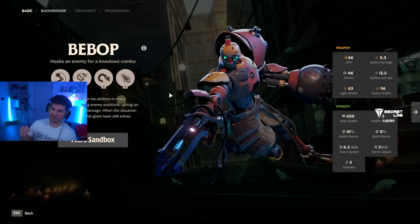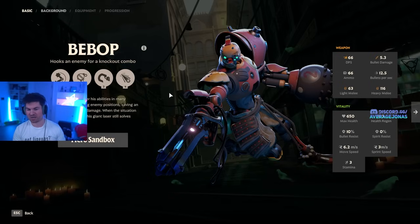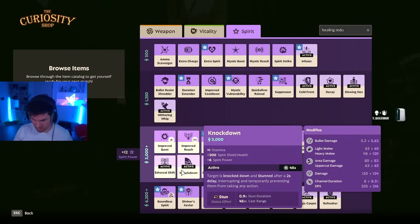If you notice that the Bebop is playing ult build, he usually buys Majestic Leap or Magic Carpet and flies up in the air. Items like Knockdown can also be really good — Knockdown knocks them down and stuns them after a two-second delay, which interrupts his ult and puts him back on the ground.